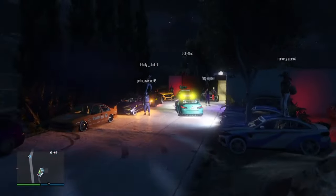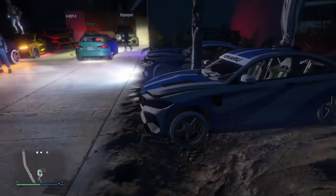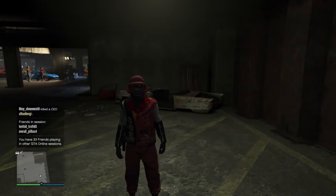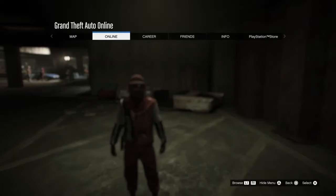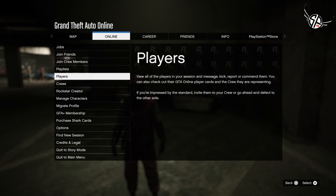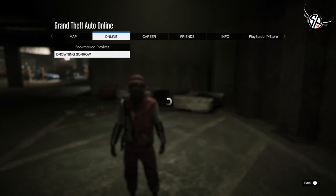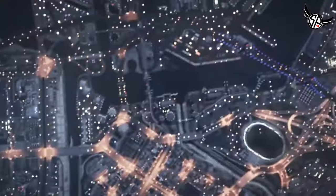Now, all you're gonna do is bookmark the job that's down in the description, restart your console, and come back into the game. You can be in any free mode session or private session. Hit the start button, go to Online, then go to Playlists, then My Bookmark Playlists, and inside you're gonna see the playlist called Drowning Sorrow — go ahead and start that.